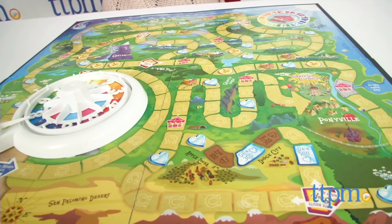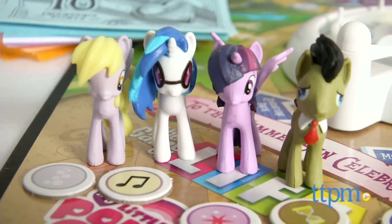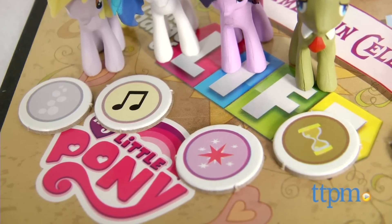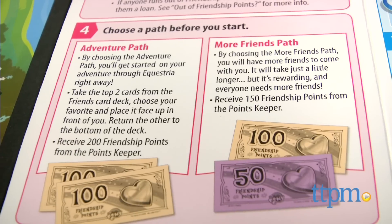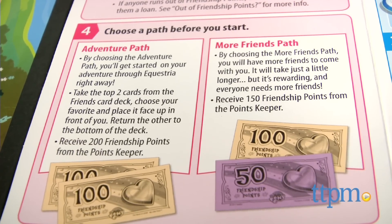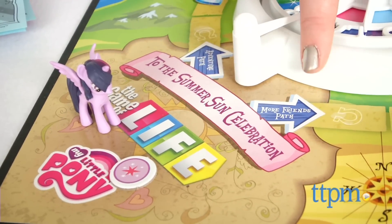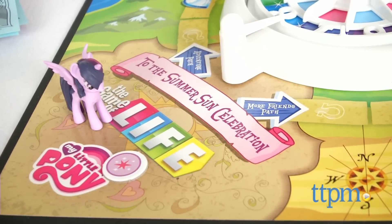To start, pick a pony mover and the matching cutie mark token. Choose from Princess Twilight Sparkle, Muffins, Dr. Hooves, or DJ Pawn 3. Just like in The Game of Life, there are two paths you can take: Adventure Path, which starts you out with more friendship points, and More Friends Path, which starts you out with more friends cards.